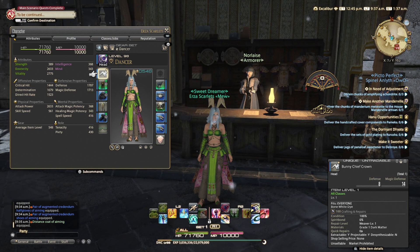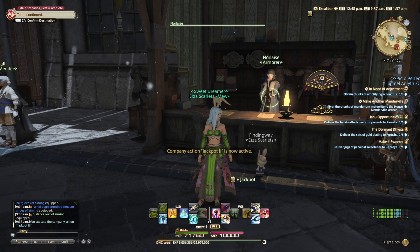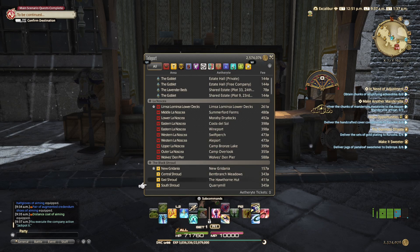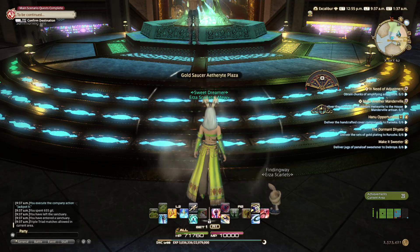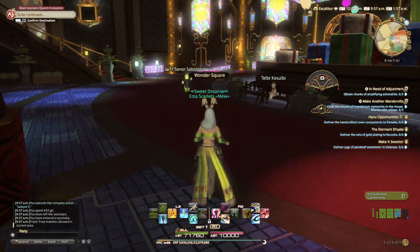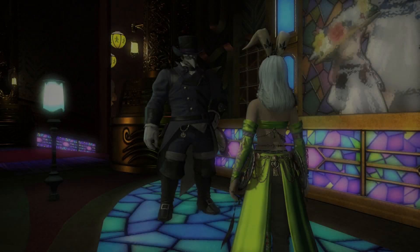So this is the easiest option for this week. If you have the MGP buff activated, you can get the Rammy legs from the armor vendor in Ishgard in the Pillars. Make sure all your other gear is equipped in addition to this week's items.